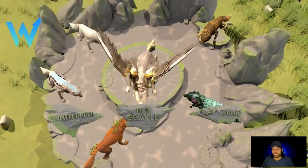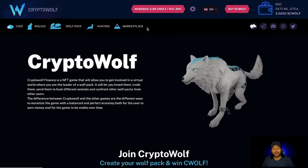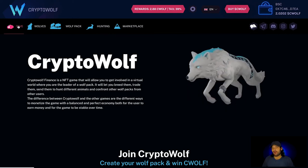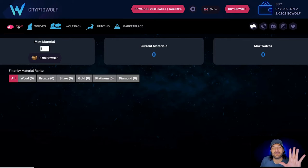Once you get CWOLF, go back to cryptowolf.finance and click 'Play Game.' You'll see caves, wolves, wolf pack, hunting, and marketplace. We're going to hit 'Cave' — it costs ten dollars to mint. Every NFT is ten dollars, which is really cool. They have an oracle system that always calculates CWOLF to ten dollars, so it's the same entry price for everybody. You're going to need multiple NFTs — both caves and wolves — to play this game.